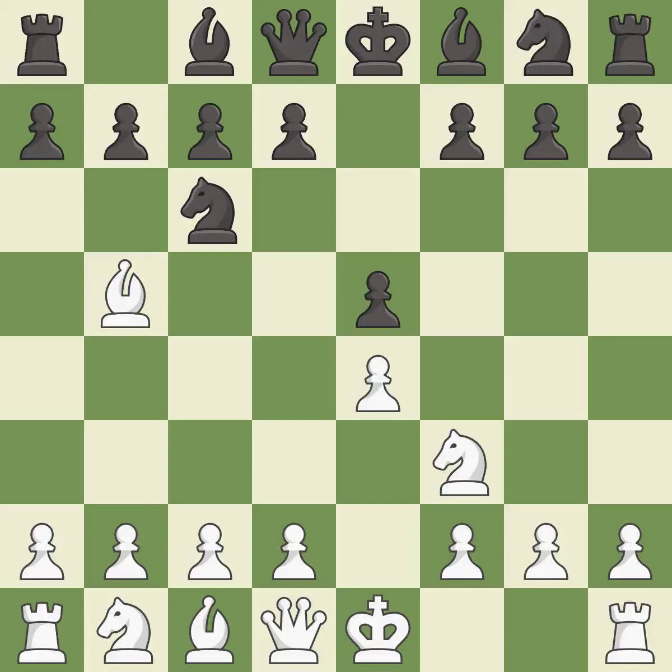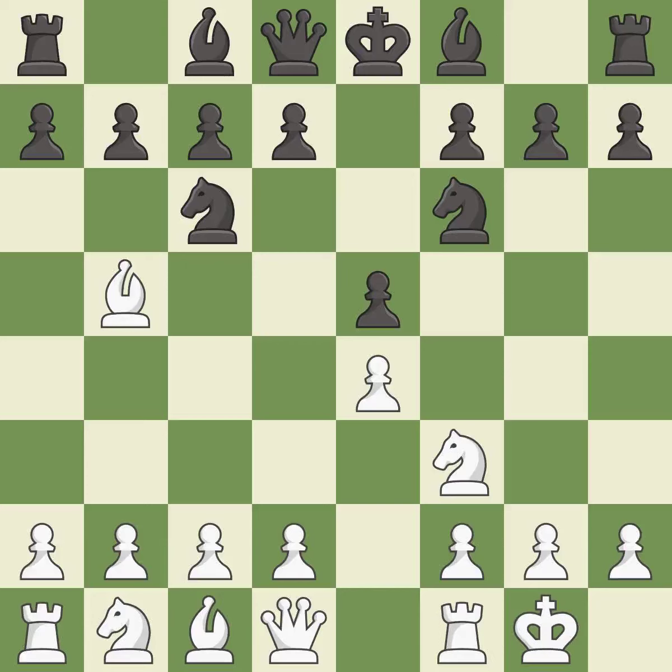The Ruy Lopez opening develops the bishop to immediately attack the knight on c6, the lone defender of the e5-pawn. Nf6 develops the knight and attacks the undefended e4-pawn. Castling gets the king out of the center and activates the rook. Bc5 develops the bishop to an active square where it controls the center and attacks the f2-pawn. c3 prepares the d4-pawn push and opens up the c2-square, but allows black to capture the pawn on e4.